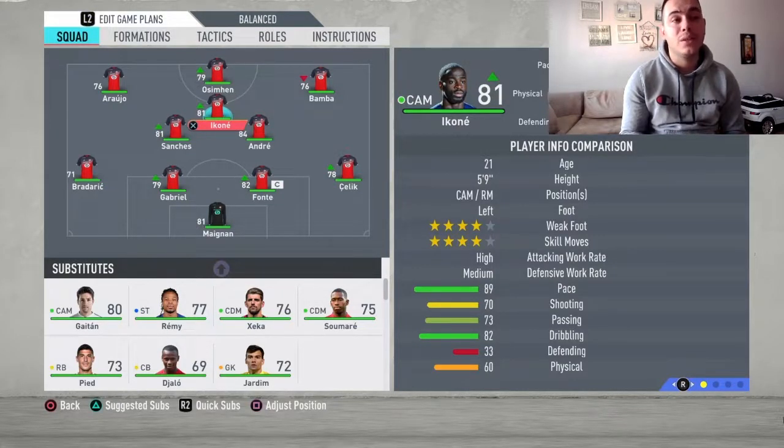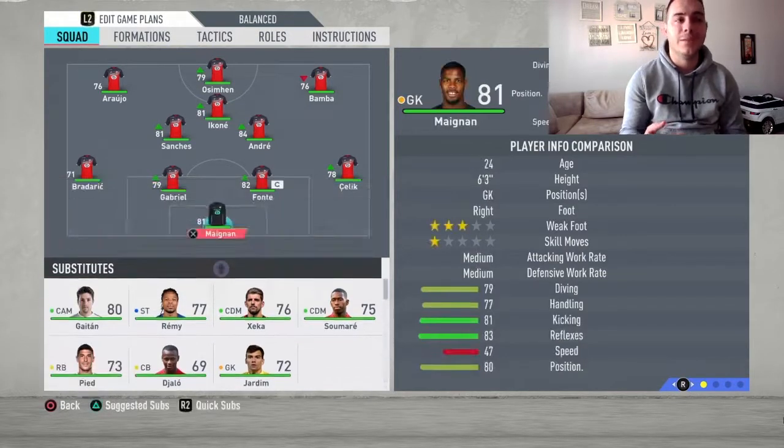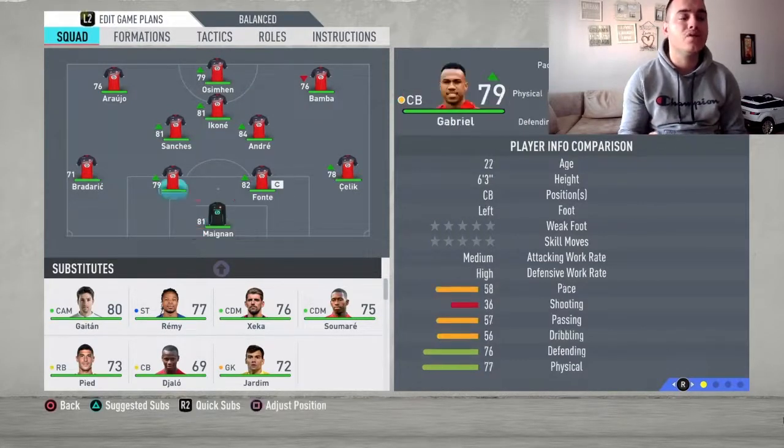To get the best out of Ikone, who for me is the best player in this team — great touch, so elegant, left-footed — I love left-footed players and you just have to play him there because he's going to get involved a lot with counter-attacks, building up play, and scoring goals.